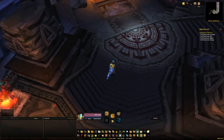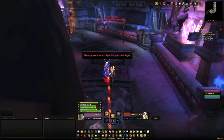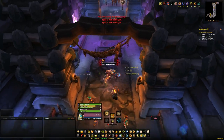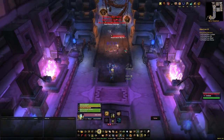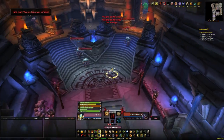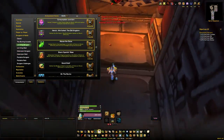Once you confirm it is on Five-Man Heroic, you can enter and basically push through the dungeon. We're going to head in, start clearing the trash, and just burn through it — nothing to worry about. Once we get down this hallway and into the first room, that is the first boss, which will give us our first achievement: the Consumption Junction Achievement.